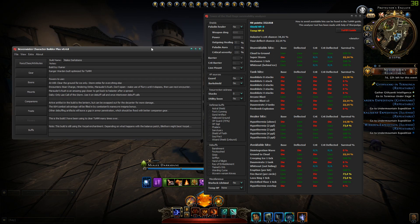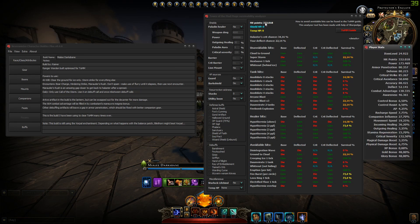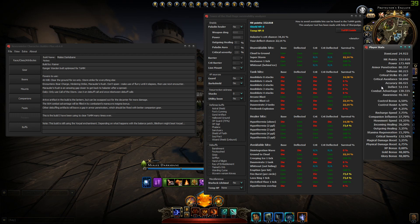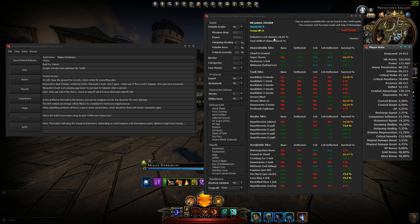So here are my hit points, which you can also see referenced in the tool. It uses my defense, my deflect, and my crit avoidance. Here you can see the percentages for Halastot to crit, to deflect, and so on.